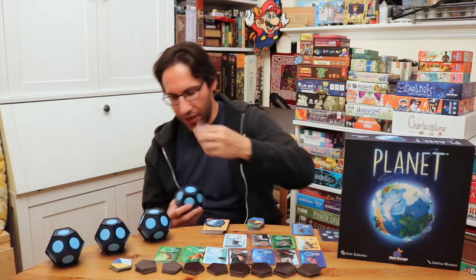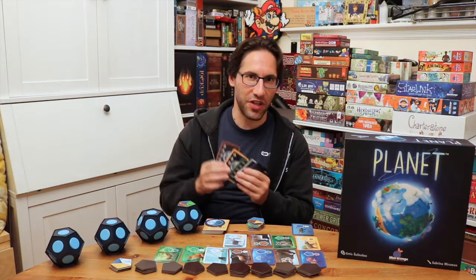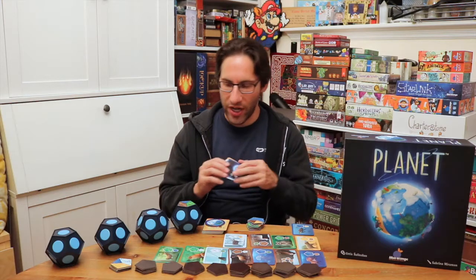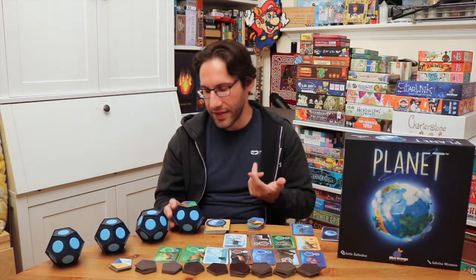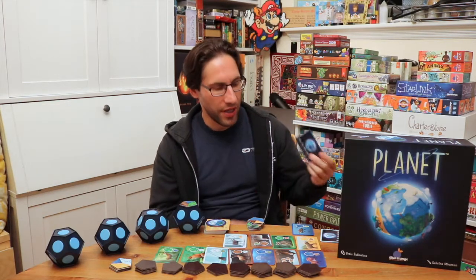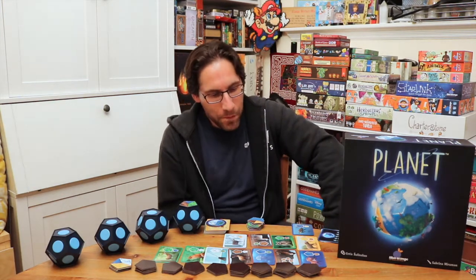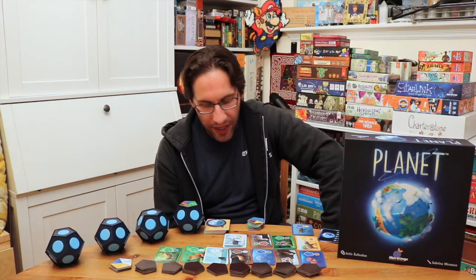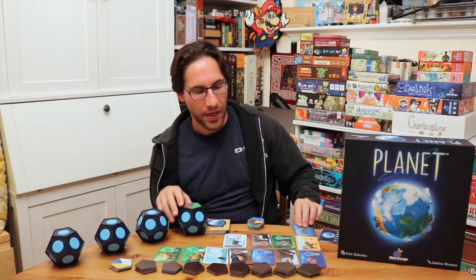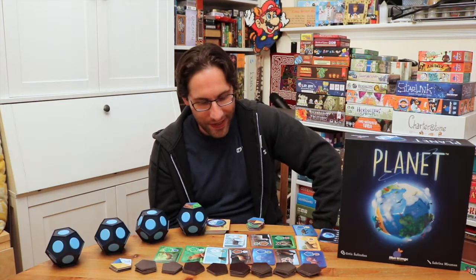There are a couple of things to consider when configuring your planet. At the beginning of the game, everyone gets dealt a personal objective card, which is just a type of terrain, and you get value for having that terrain. It's based on triangles — each triangle counts as one. So if I'm the water player, I want tiles with lots of water on them, which earns a good amount of points. You get one point for every animal you collect that matches your terrain type, and two points for each animal from a different biome, since those are harder to achieve. That's the scoring at the end of the game.